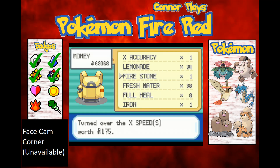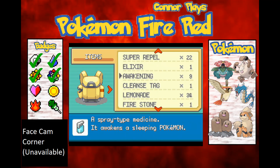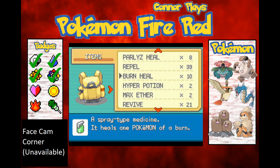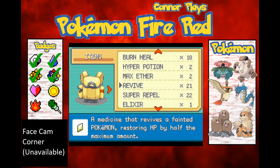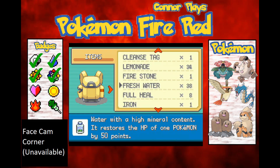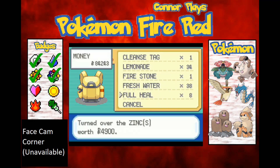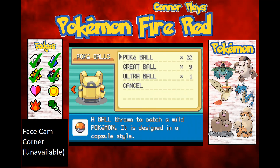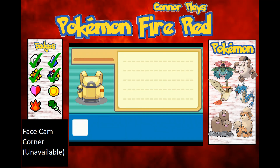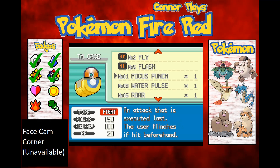I'll sell the X Speeds, X Accuracy too. Of course, I'm not going to sell the Rare Candies because they'll be used for the Pokemon League. Still getting over my cold, guys. That puts me at 84,000 — that might be enough to get me to 4,000 coins. Let's have a look at my TMs.